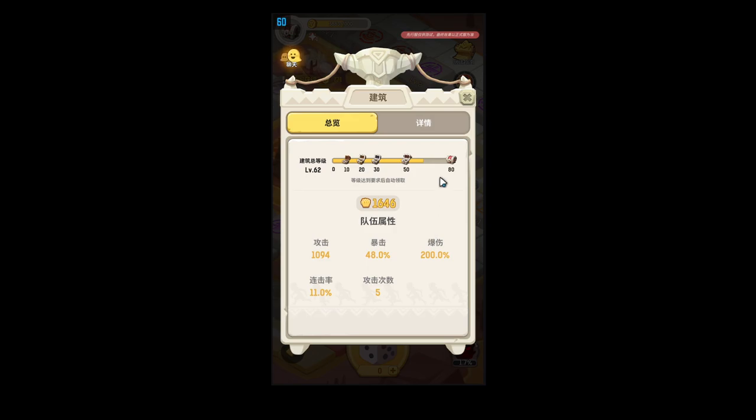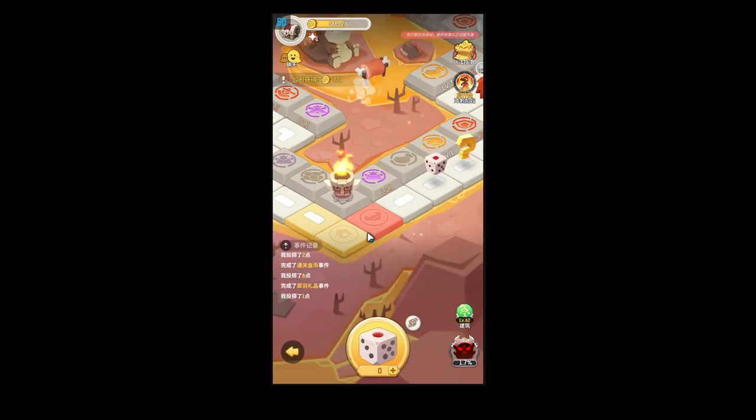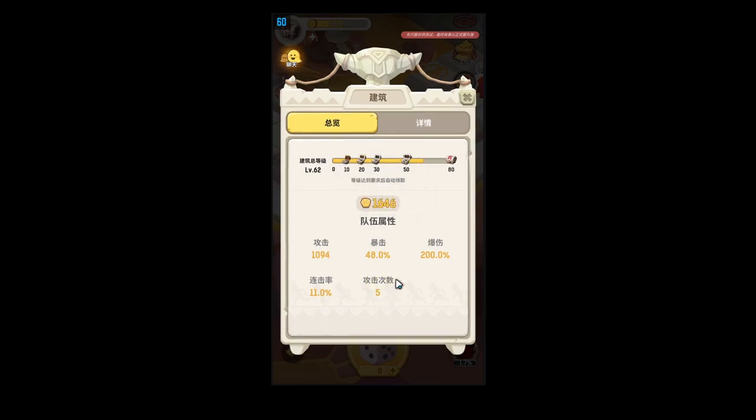How the boss fight works: you go around the board, get your buffs, then go to the boss fight. You enter and attack. The number of attacks you do — in my case five — means I do five attacks to the boss, each doing 1,094 damage. If I crit, it'll do 2,188 damage.